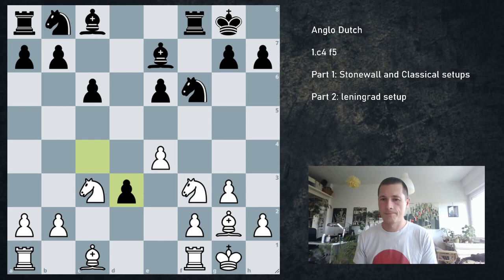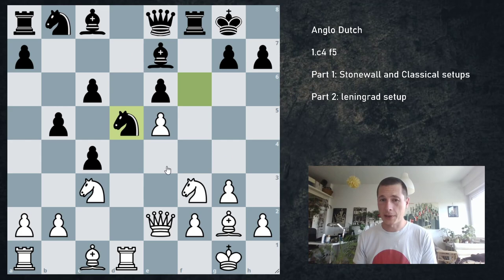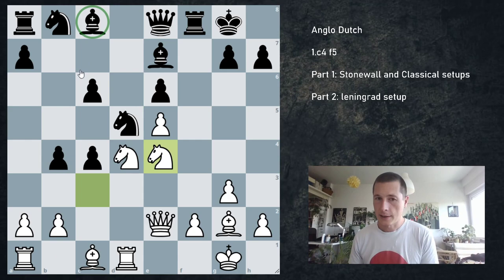After b5, rook d1, queen e8, and e5 — we've given up the d5 square, but we go knight d4, knight e4 and black is going to struggle. Let's say b4, knight e4. This bishop is extremely bad, and we're going to get our pawn back and then some.